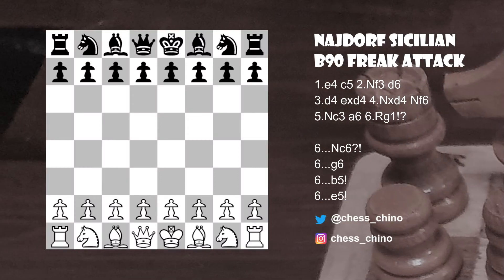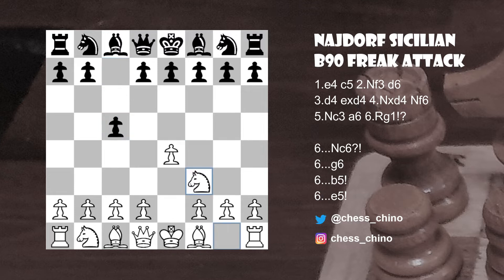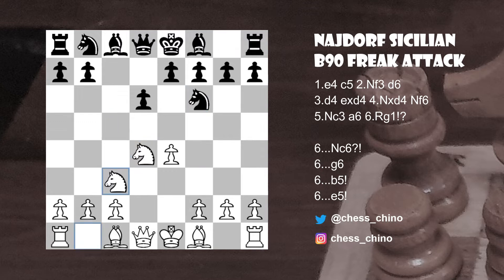Hello, it's Chino here. If you like aggressive openings, you're in the right place. Today I'd like to share a variation in the Najdorf Sicilian. After the standard moves e4 c5, Nf3 d6, d4, cxd4, Nxd4, Nf6, Nc3, and a6, we get to the starting position of the Najdorf Sicilian.